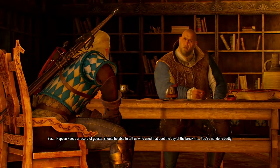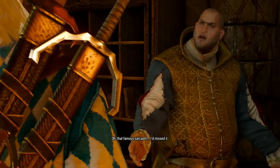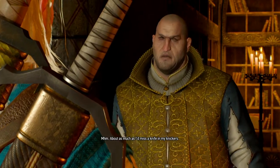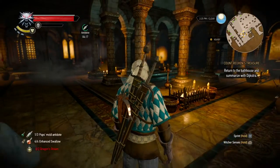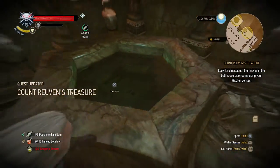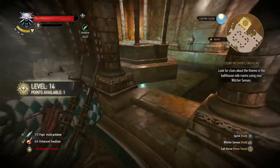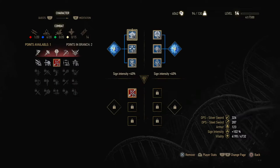The drain pipes are the only promising lead — we just need to know which pool it's connected to. That's where our Witcher senses come in. There's a record of guests that should tell us who used that pool the day of the break-in. You've not done badly. Of course we haven't — it's hard to be acknowledged. We're now inspecting the pools. We leveled up apparently — no extra slot yet, but let's plan ahead.